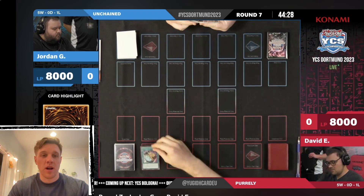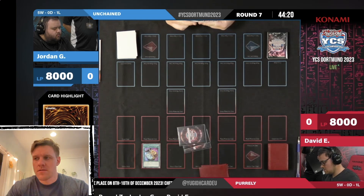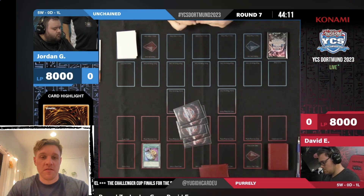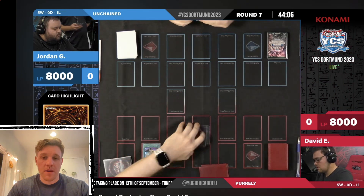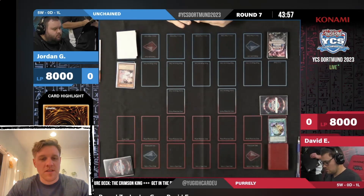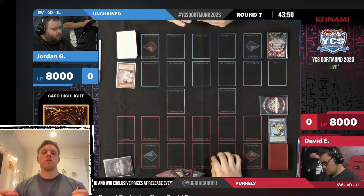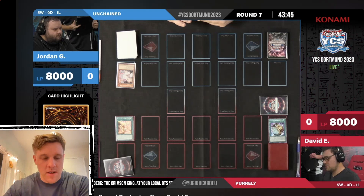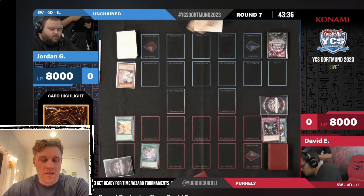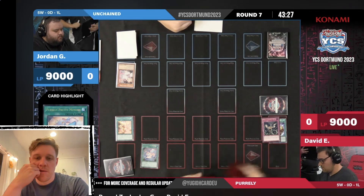I haven't actually watched too much Unchained live because they haven't had too many YCS events in Unchained meta that have been streamed. I'm kind of looking forward to this matchup. I gotta imagine Unchained wins pretty handily. We have Ash on Prosperity to start off the Pearly player's turn — they have Street, they have Imperm in hand, and then Pretty Memory discarding the Imperm, so they're going to summon Pearl Lily probably.